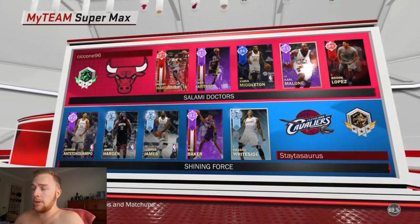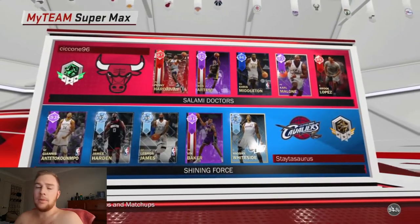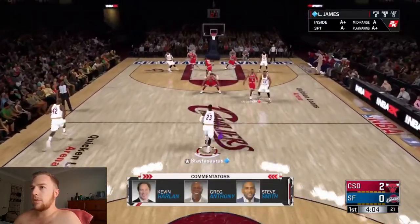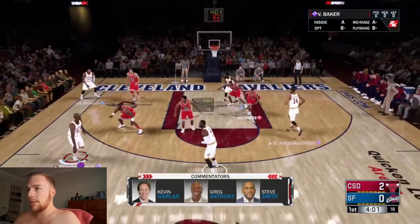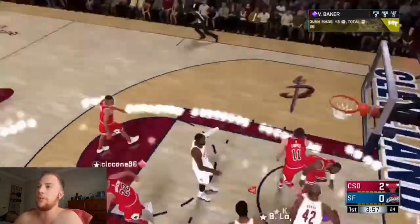We finally found our opponent — we are coming up against someone in the Emerald League. It's basically going to be Vin Baker versus their lineup, so it will be pretty exciting. Let's get to the tip-off. We are going to kick it out to Vin Baker on the side, see if we can call a pick and roll, and basically try and take it inside as much as we can. We do take the jam there — first points on the board for Vin Baker.